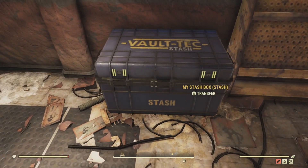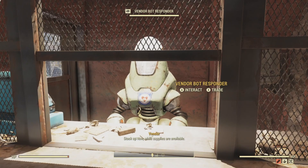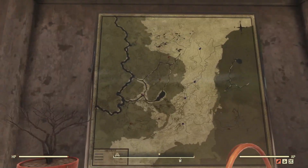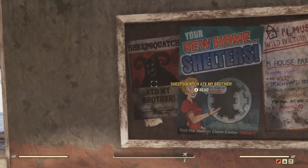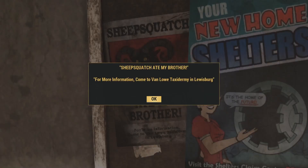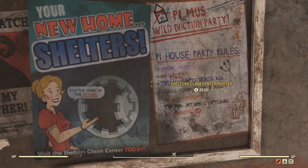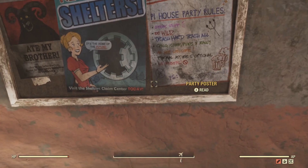There's also a stash box over here. Your stash box has a weight limit maximum of 1200 pounds. You may think right now you'll never fill it, but give yourself a few days to a week and it will be filled. You may want to consider a Fallout 1st subscription — it gives you a scrap box which you can put all of your junk items in.